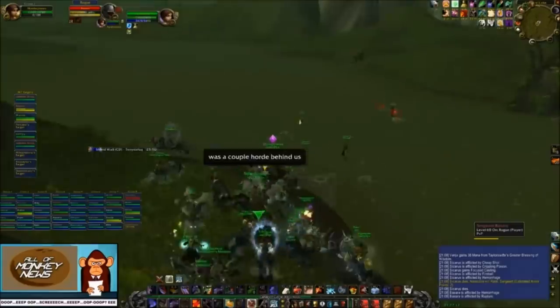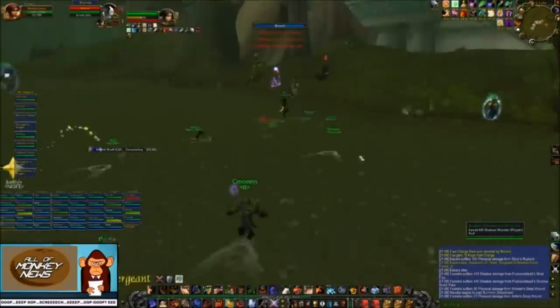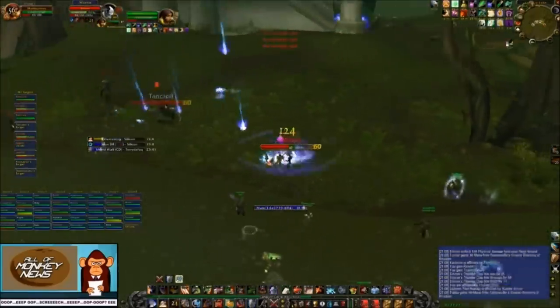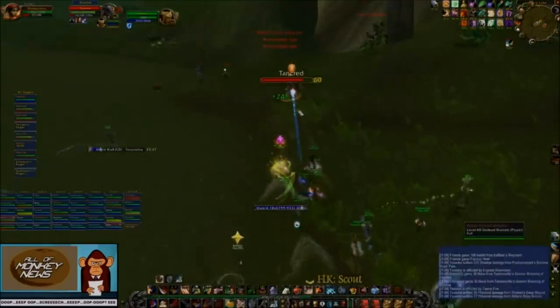Ideally, you want to aggressively zerg your enemy down with ruthless precision. This is how guilds like Nope and APES always come out on top in world PvP, because they function as one 40-man unit — a death ball — playing aggressively, where every class knows exactly what their job is.